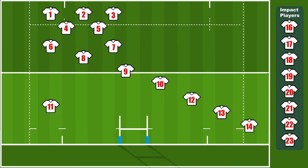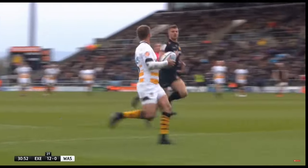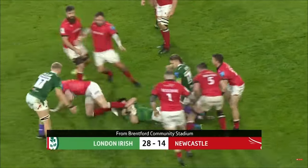The fullback is the person at the very back of the lineup. They need to be fast and agile as their role is mainly attacking and finding gaps in the defense. They must be good at catching the ball as they're usually the ones receiving it from a kick. On the defensive end they must still be strong and able to tackle well.